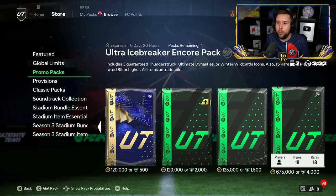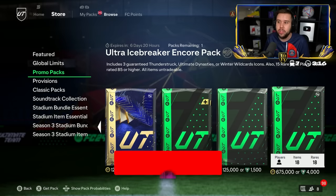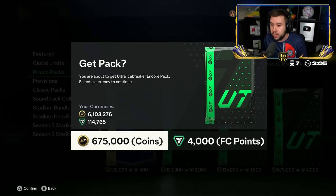The Ultra Icebreaker Encore Pack — they re-released it! So we're guaranteed three icons. It can be Thunderstruck cards, Ultimate Dynasty cards, or Winter Wild cards. Keep in mind, it's also an 85-plus times 15 as well. There is a decent chance of getting a Team of the Year — 3.1%, not really decent — but 27% chance of getting an honorable mention. So let's see what's up.